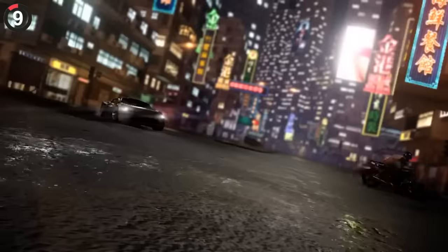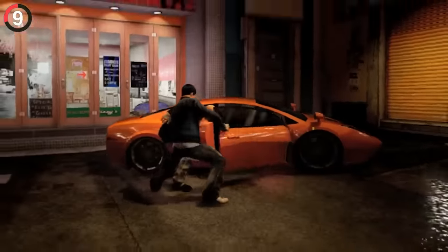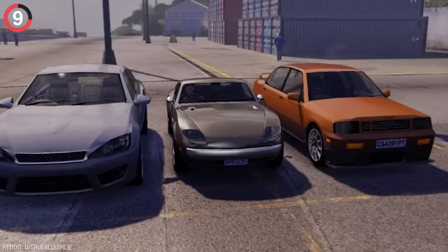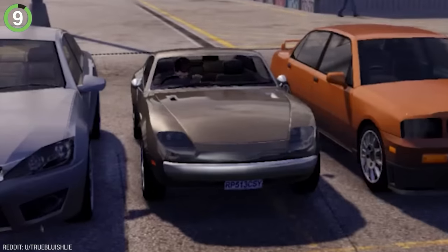Not the only devs that went out of their way for a tiny feature — in Sleeping Dogs, there's always a way out of your car. If your door is blocked, your character will switch seats, but if you can't use either one, Wei will just break out through the front window.